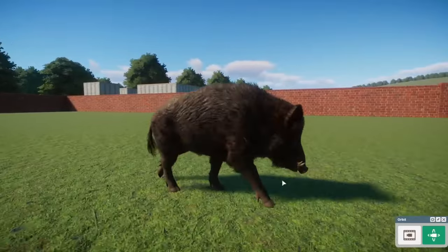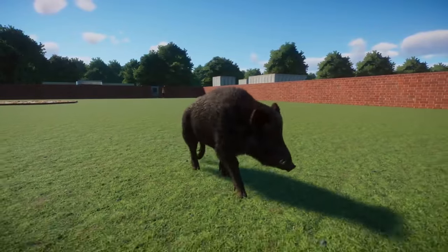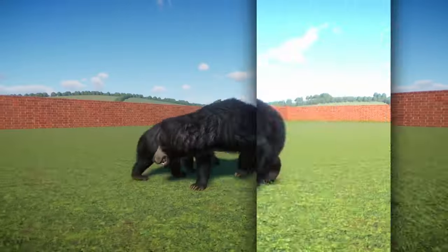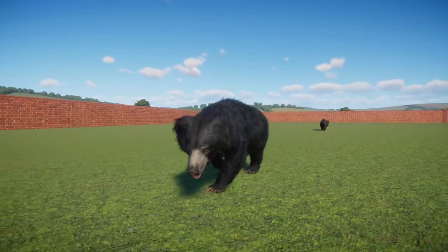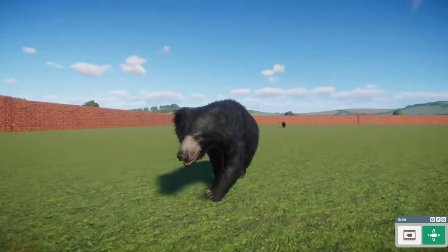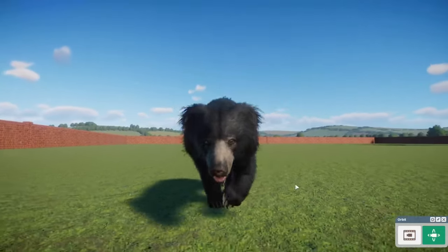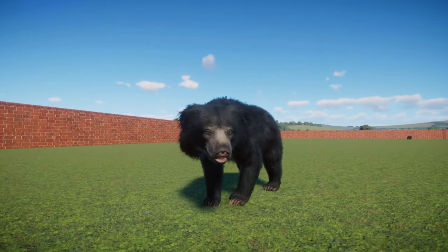Next up, let's look at the Sloth Bear — I think this one got the best response on social media. A lot of people were hesitant leading up to the reveal, not sure how it was going to turn out, just because it's such a unique shape — the bigger circular head and everything. But after it came out, everyone was on board saying how great it looks. It has that funky little walk too — it looks really dorky and great in the best way.